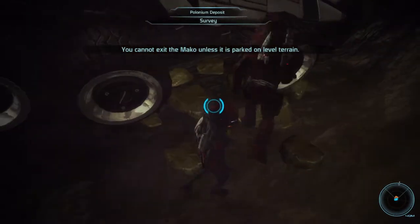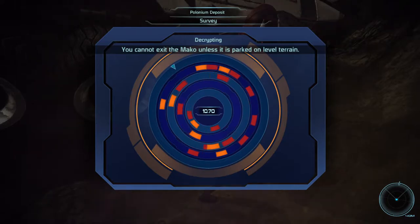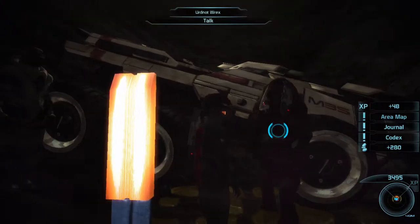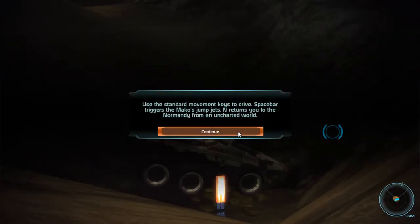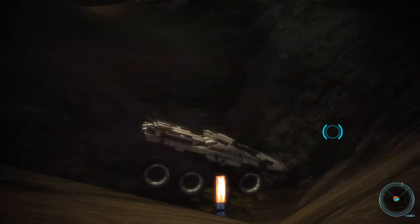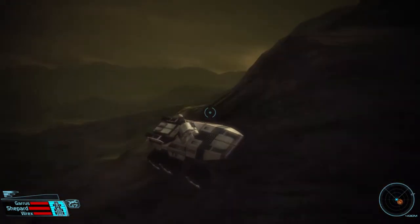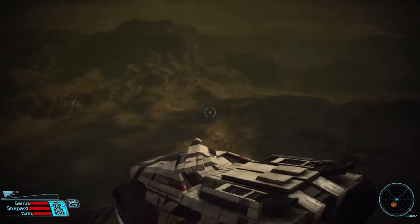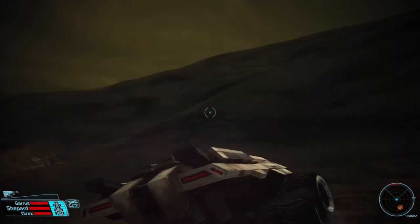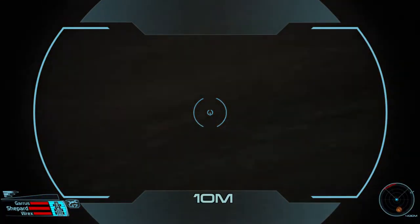There we go. Time for our mineral minigame. Spacebar triggers the jets, right-click fires the cannon, left click — done. Now I can't recall if once we uncover everything there is to see on a specific planet, if it's going to let us know or what.